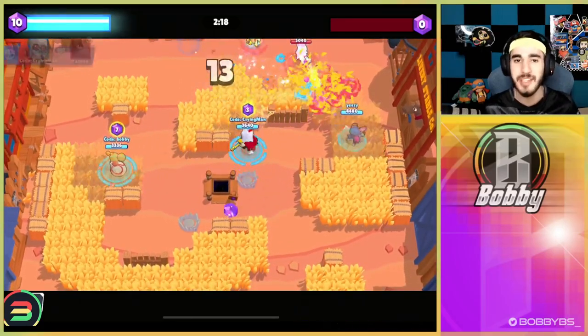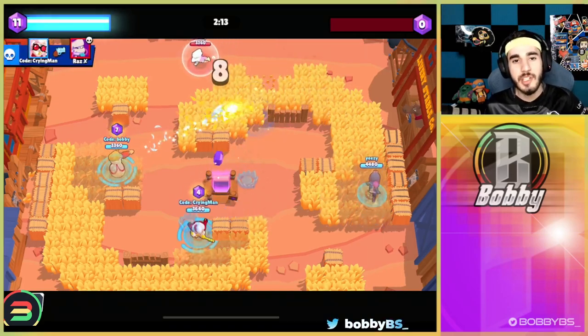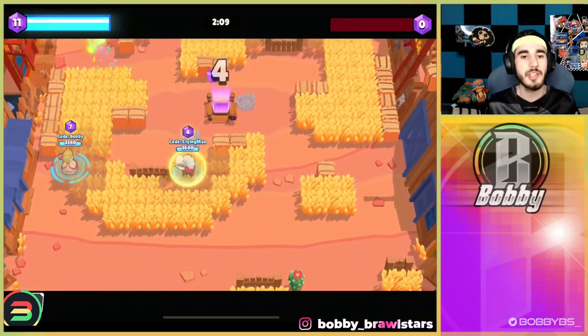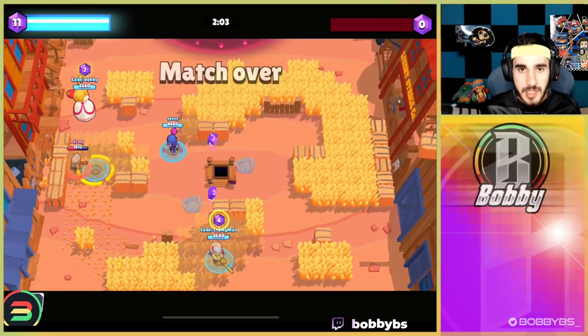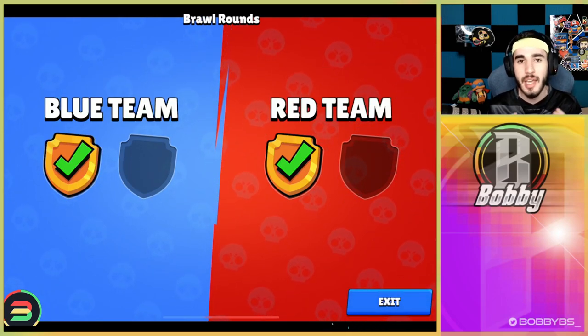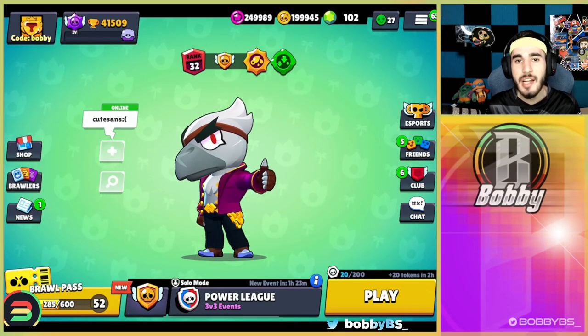Homemade Recipe is so much damage and so easy to hit. I highly recommend using this over Piper's other gadget unless you're 100% certain you're facing a Mortis — and I'm not sure why you'd be playing Piper into a Mortis anyway. This gadget basically allows you to hit every single shot and I 100% recommend using it if you ever want easy kills with a sniper.